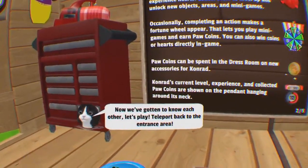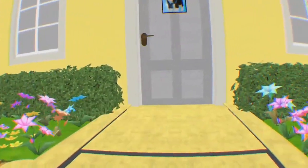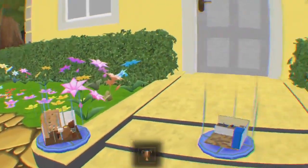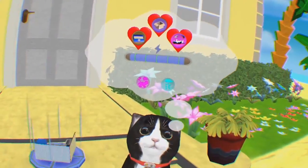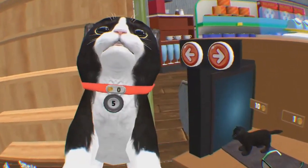Now we've gotten to know each other, let's play — teleport back to the entrance. Don't forget my energy and health restores a little every day. What — in real daytime or virtual daytime? Wait, it's not going to die if I leave it for too long, is it? Oh, a trophy! I'm actually sitting on the floor surrounded by pillows — it's a bit more relaxing. Right, can I just go wherever now? Let's buy him something else.